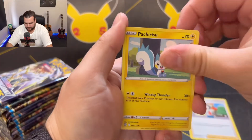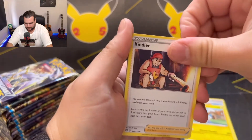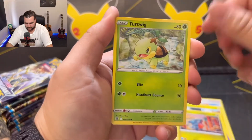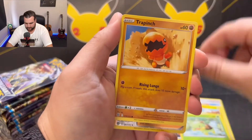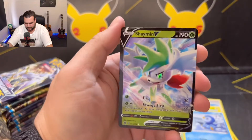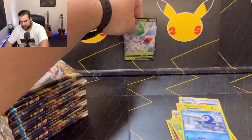Sharon's Care, Pachirisu, Kindler, Chimecho, Gible, Turtwig, Trapinch, Piplup, Professor's Research, and a Shaman V. Good start.